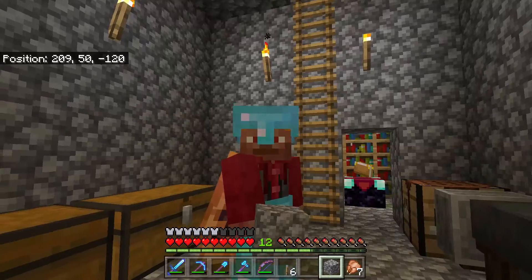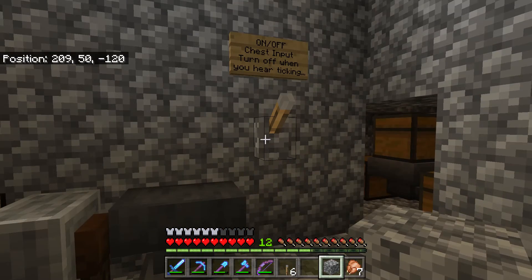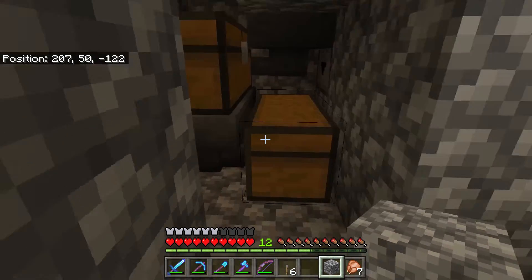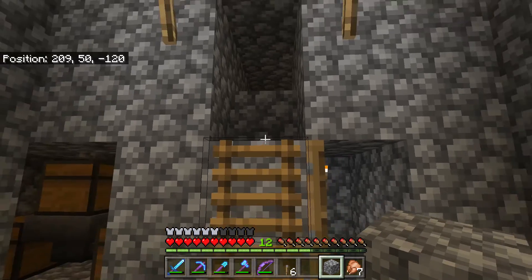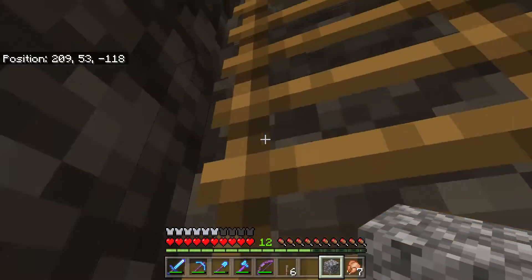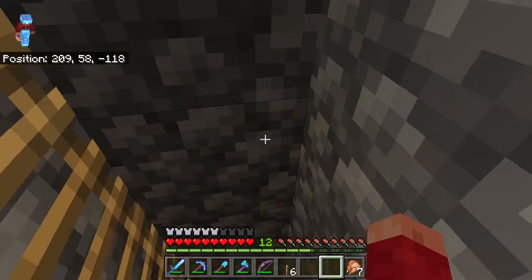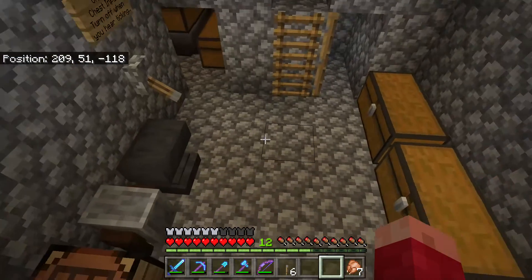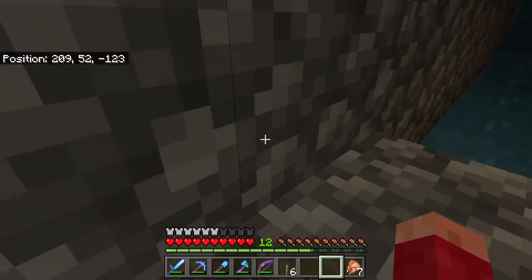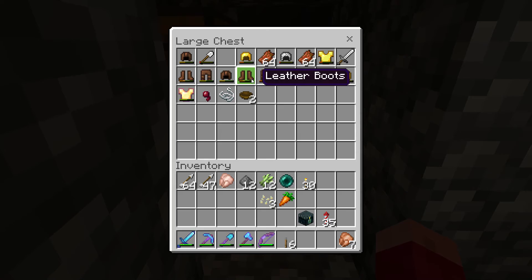Being a bit of a Redstone geek in Minecraft, I had to utilize Redstone and build a one-pulse repeater system that lets me pick up drops without filling up my inventory and having to drop everything again — which gets annoying when all your drops immediately go into your inventory while you're trying to kill zombies. With this system, everything goes into one spot where I can sort through it whenever I want without any hassle.